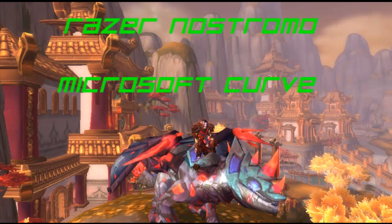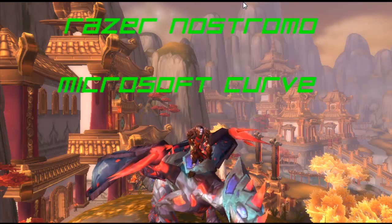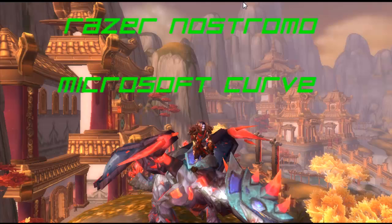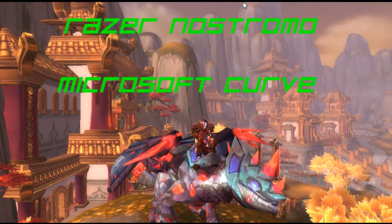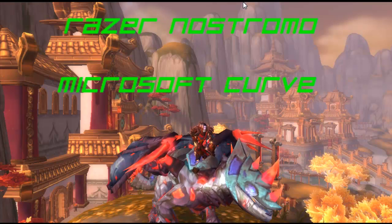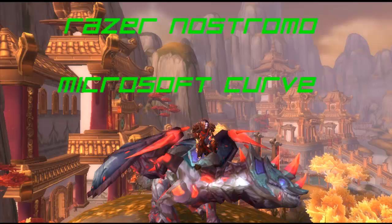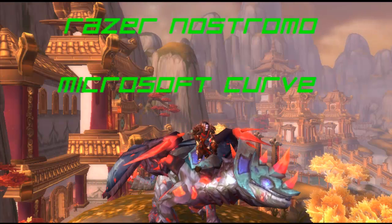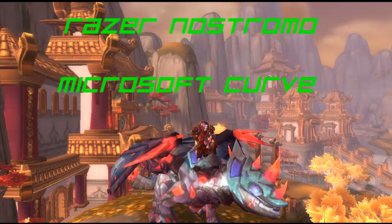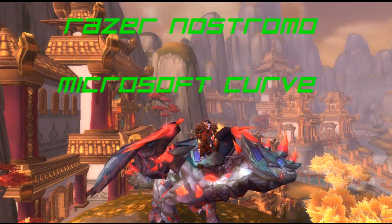So when it comes to keybindings, I've used two different sorts of keybinds. I've used the keybinds on my keyboard — I had the Microsoft Curve keyboard — and I also use at the moment the Razer Nostromo. So I'm going to separate the video into two different halves: one being how I use the keyboard and one being how I use the Nostromo. I'll leave annotations to take you to the relevant part of the video.